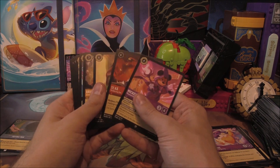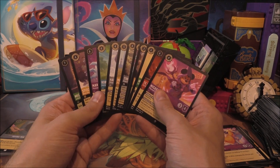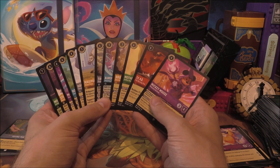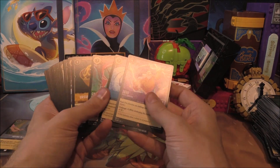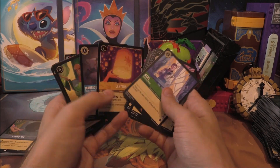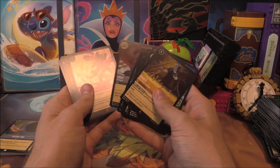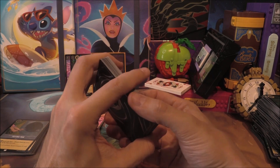A nice range of super rares here — Stitch, Mickey, Robin Hood, Hans, Maximus, Tinkerbell, Aurora, Ariel, Mother Gothel — no duplicates in the supers. The rares did duplicate a little: Maui got two, Hans got two, and Hades of course. But overall, not too bad. It'll be another case of going through and checking everything we had.